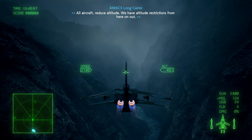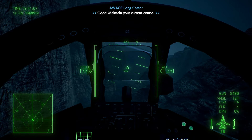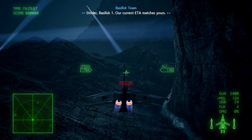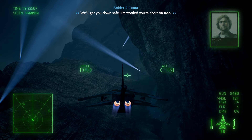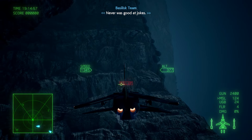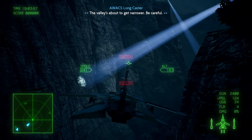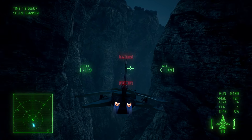All aircraft reduce altitude. We have altitude restrictions from here on out — keep altitude below 600 meters. Enemy radar probably picking us up right now. Search line up ahead, watch for it. Stay out of their sight. We'll get you down safe. Chad, how are you doing today? Thank you for watching these videos and thank you for the continued support on the mod showcases. Currently the highest performing videos on the channel, and it means a lot because I really love the Ace Combat game. To know there's a small section of the community that watches my content makes me really happy.